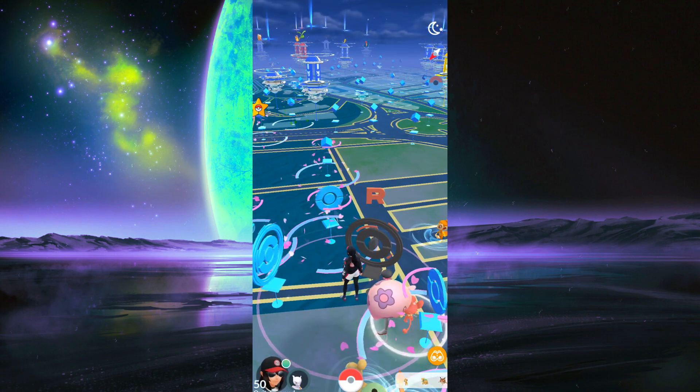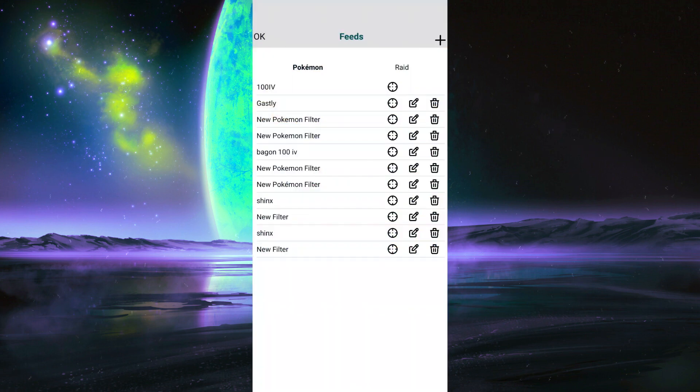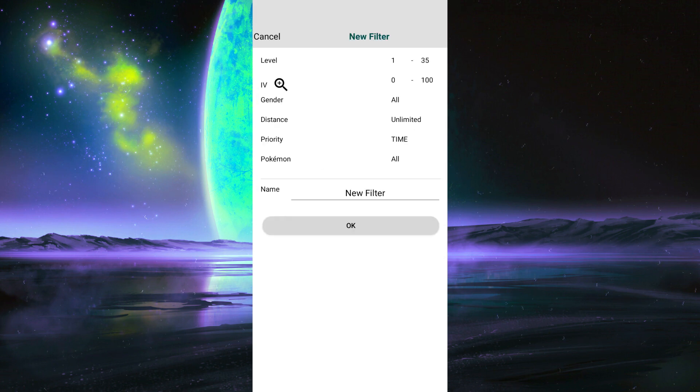The first thing I'm going to go over is the Feeds feature in PG Sharp. If you open up your tab on the left side and go into Feeds, you can essentially filter out what kind of Pokémon you want to see and what Pokémon you'd like to snipe. If you go to the new filter in the top right corner, you can filter by level, IV, gender, distance, priority, and Pokémon.